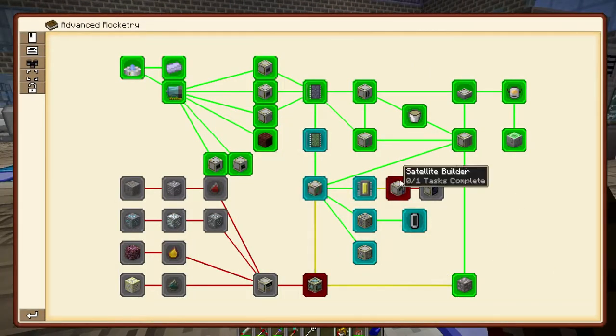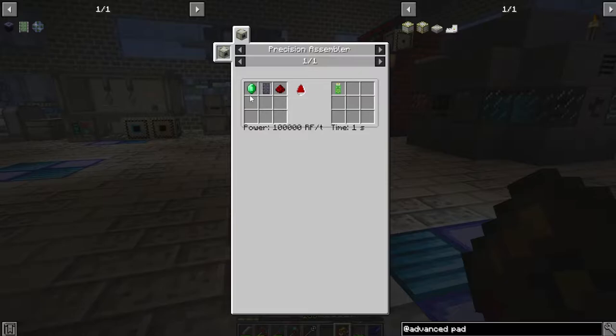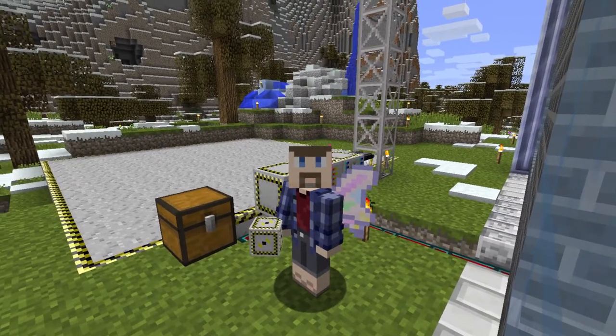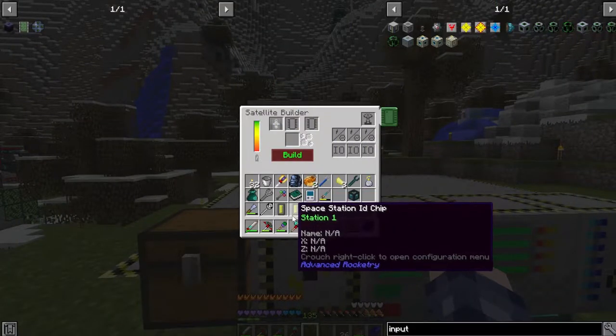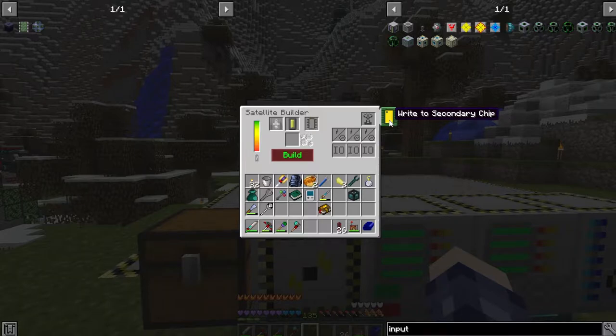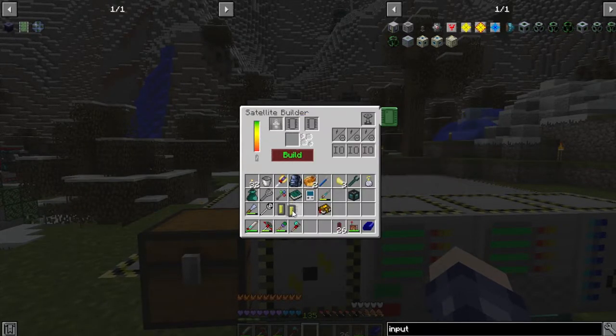Now that we have the space station prepped to go, we need to use the satellite builder so that we can clone the space station chip. It has a couple of new components — a saw blade assembly and a data storage unit — but none of it is actually that hard to make. To make this one work, it's a small multi-block: put it on top of a power input, then take your program chip, put it in the center slot, put another one up top, and write to the secondary chip. And now we have a copy of our space station chip.